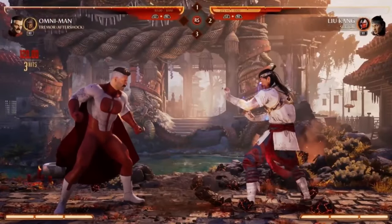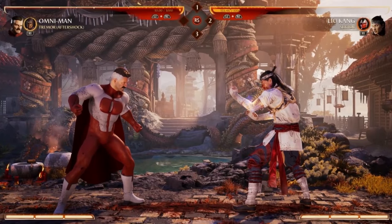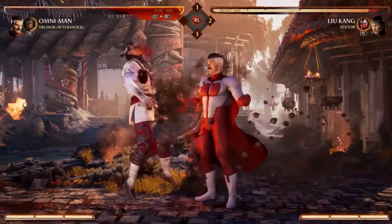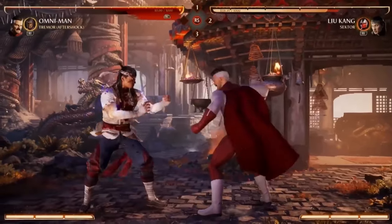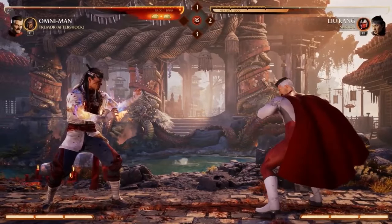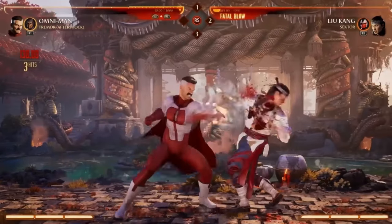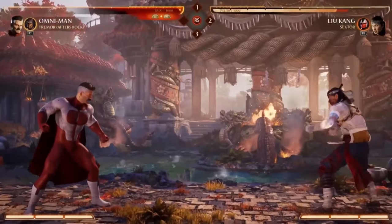He starts with Aftershock — the brown, rocky, traditional-looking, clobbering-time Tremor. He has three moves: his rock punch, which is safe on block and knocks you away, great to end strings; his up-punch, which is a pop-up starter; and his ground pound, where he does a low and then pieces out. So if you have a great overhead that's almost instant, you can also have a mid-screen low that's almost instant. Aftershock is the offensive, most standard version of Tremor — the default one.